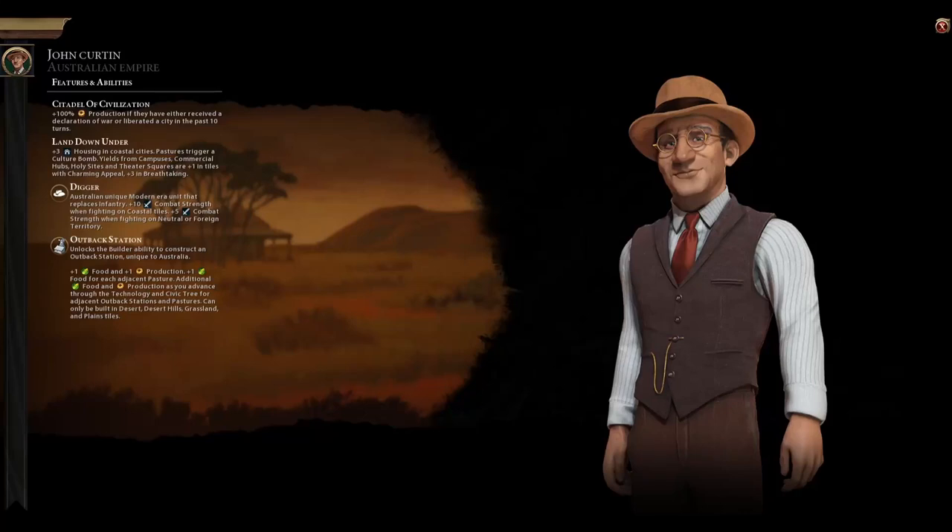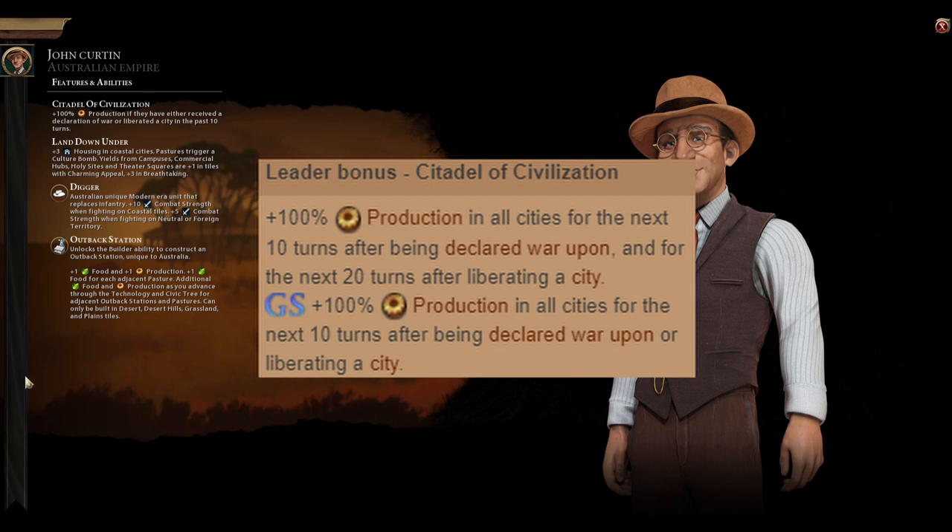Hey folks, welcome to another Civilization VI video. Today we are going to be playing as Australia, and we're going to be trying to deploy a strategy that maximizes the uptime for the Citadel of Civilization ability that gives 100% production to Australia if they've either received a declaration of war or liberated a city in the past 10 turns.